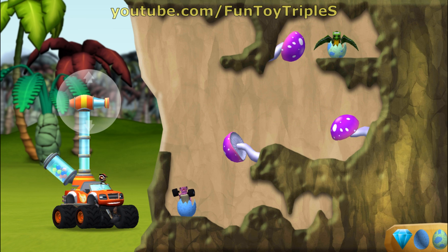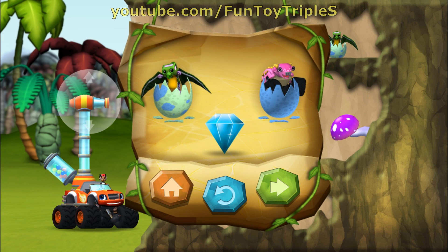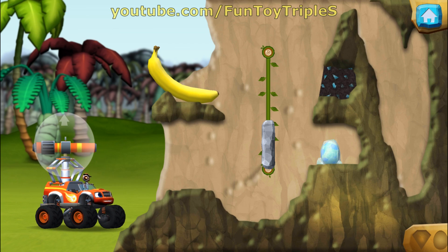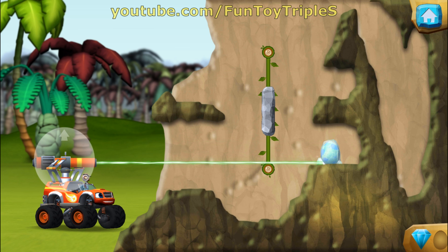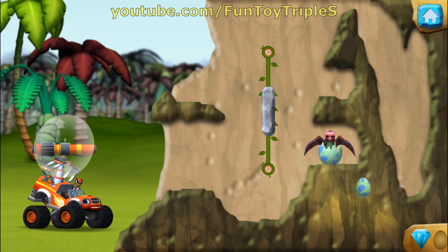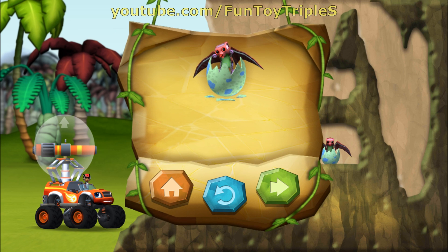That was egg-cellent! You rescued two baby dinos and you found the hidden prehistoric gem. You found the hidden prehistoric gem! You rescued one baby dino and you found the hidden prehistoric gem!